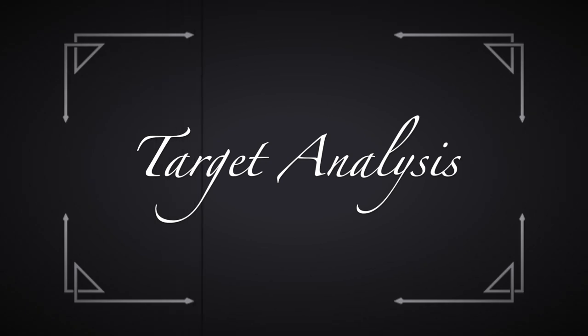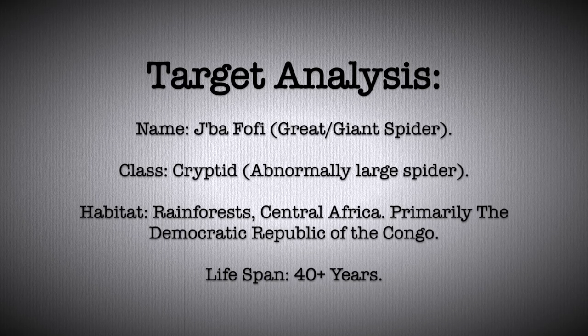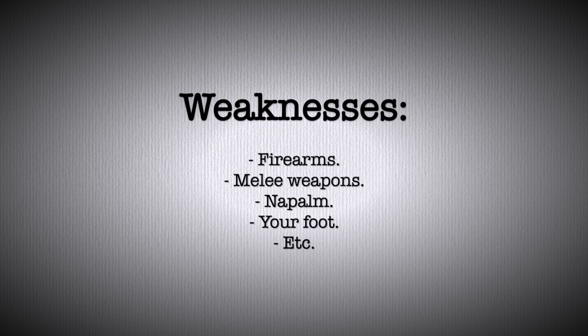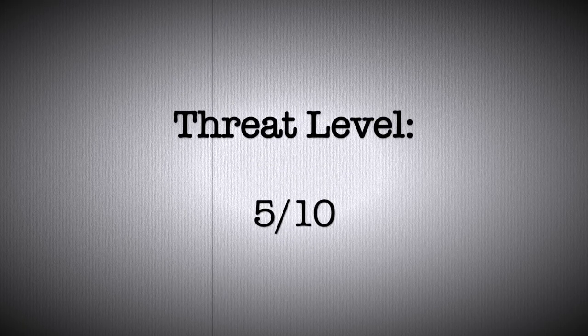Target Analysis. Name: Jeyba Fulfi, Giant or Great Spider. Class: Cryptid, Abnormally Large Arachnid. Habitat: Rainforests, Central Africa, primarily the Democratic Republic of the Congo. Lifespan: Forty-plus years. Strengths: Superior speed and agility, adept tunnelers, strong webbing, and highly toxic venom. Weaknesses: Firearms, melee weapons, napalm — pretty much anything you'd use to kill a spider. Overall threat level: 5.